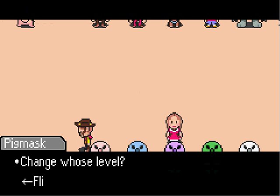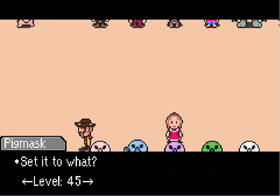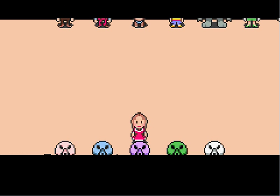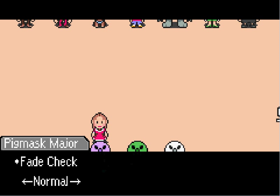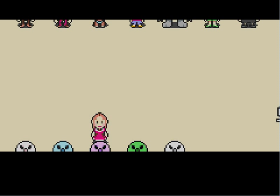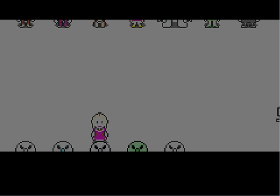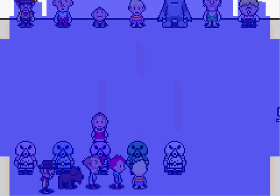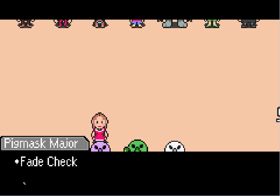The pig mask captain over here — if you talk to him, you can change that character's level, up to level 99 maximum. The navy squeal will get you an item nut, which basically gives you a nut. Then there's the pig mask major with a fade check — different types of fades. And there's a boss battle option too.